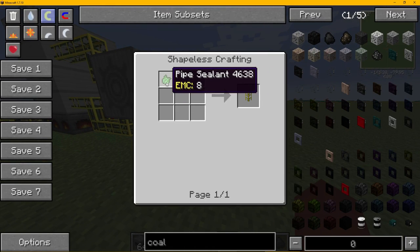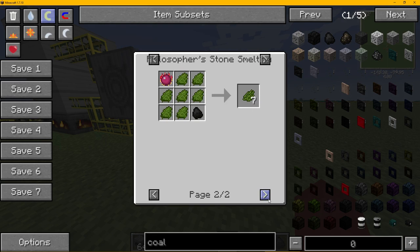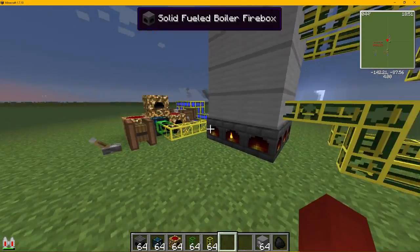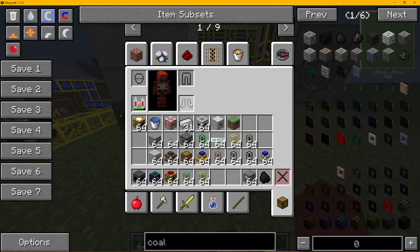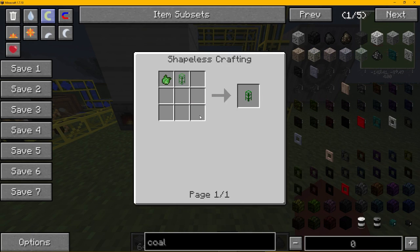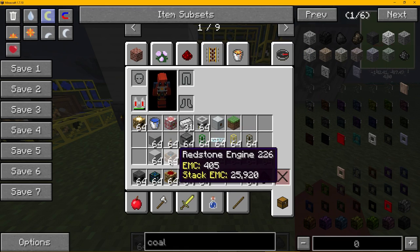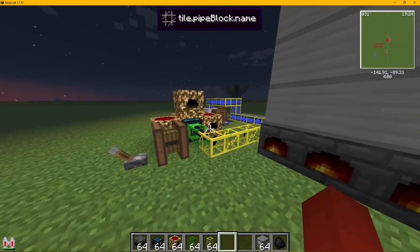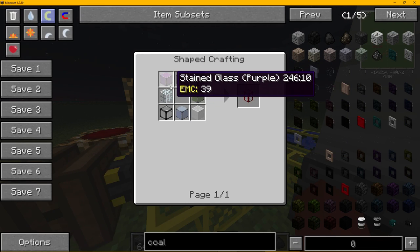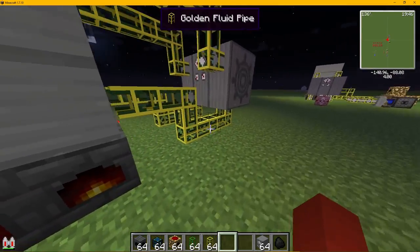I didn't show you how to make the other things. Golden fluid pipe is just pipe sealant — pipe sealant is just cactus green, which is just smelted cactus. You can make it other ways. The solid fuel firebox I've already shown you. Energy condenser you probably already have. The emerald transport pipe uses pipe sealant and emerald. Fluid pipes are just transport pipes with pipe sealant, easy enough. High pressure uses steel. The pump is made with that recipe. Tanks are made with reinforced glass or any glass in a full circle pattern.